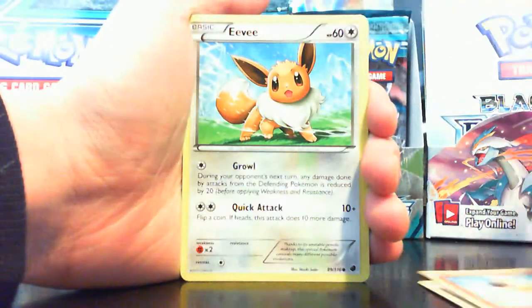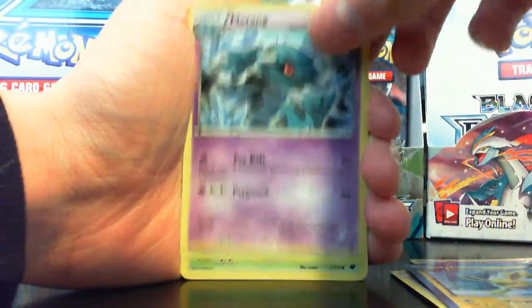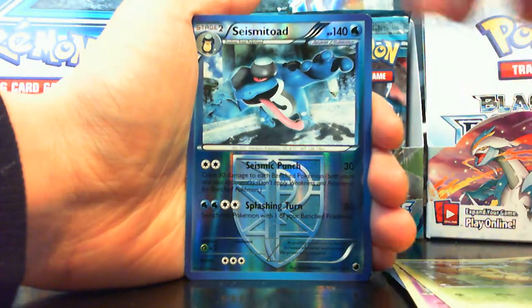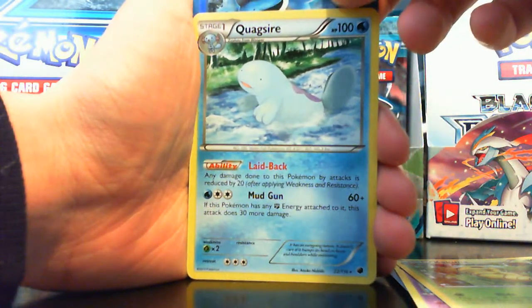Sneasel, Mienfoo, Eevee, Starly, Nidoran, Jolteon, Meditite, Kakuna, Seismitoad — which is a rare, I know that — and my actual rare is Quagsire. Cool card.